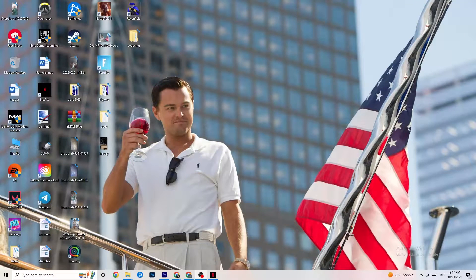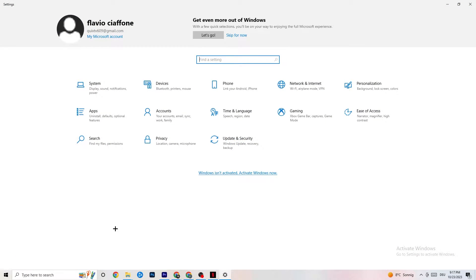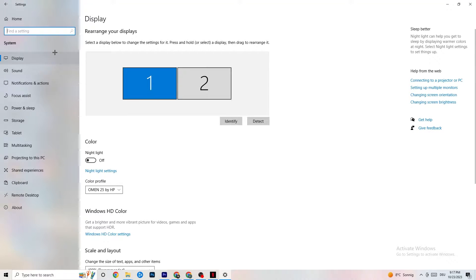The first thing I want you to do if your game freezes, has FPS drops, or stutters: navigate to the bottom left corner of your screen, click the Windows symbol, hit Settings, then go to System. The first thing you want to do is identify which monitor is your main one. If you have two monitors, identify which is the main one; if you have just one, it's obvious.